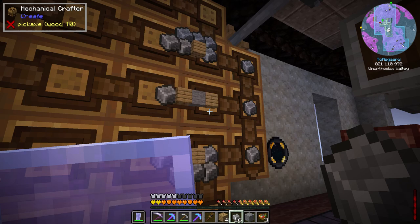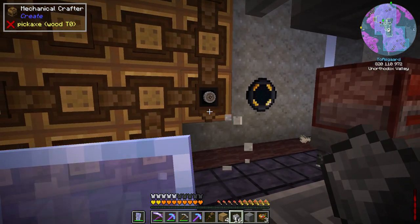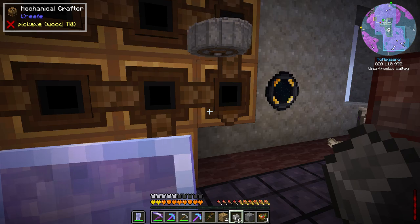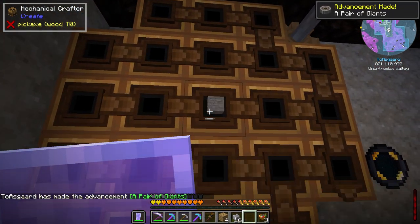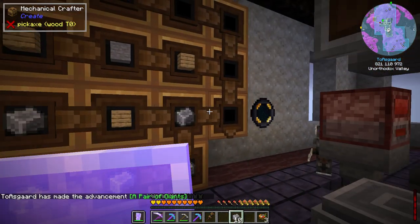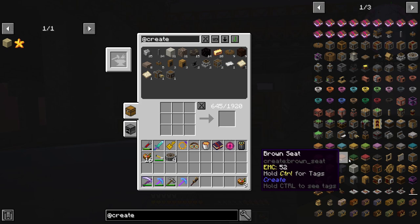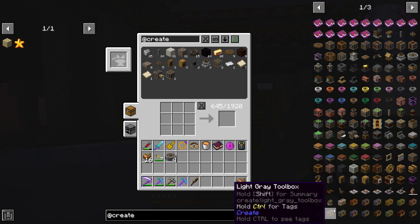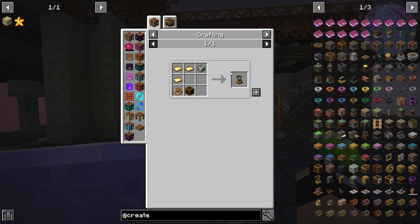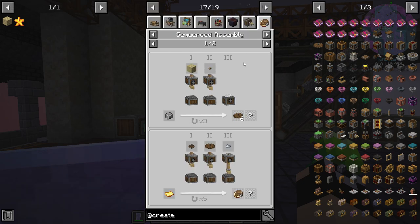We're going to be making some larger mechanical crafter setups for the ATM star, plus some automated ones. This one's more for manual crafting but I'll probably speed it up. There's a quest for this — there we go, four crushing wheels. Now we also want a mechanical arm. To craft it we need to get into sequenced assembly.